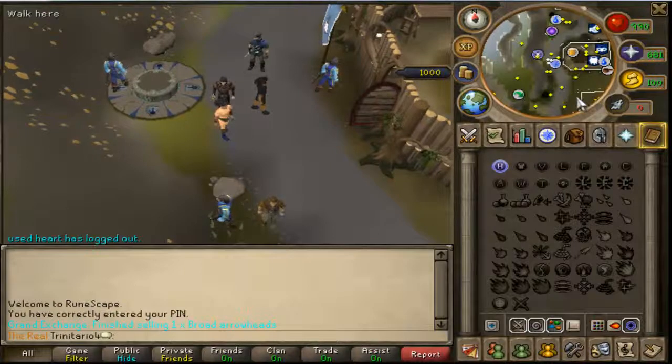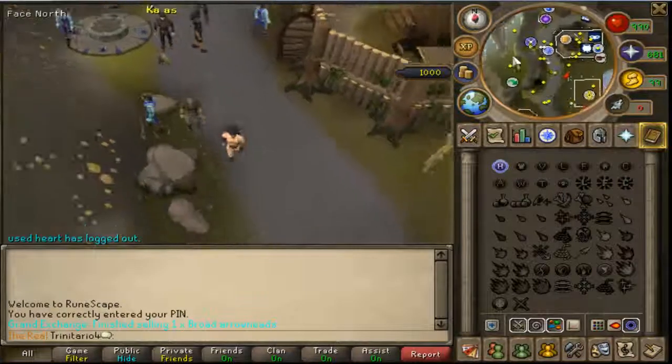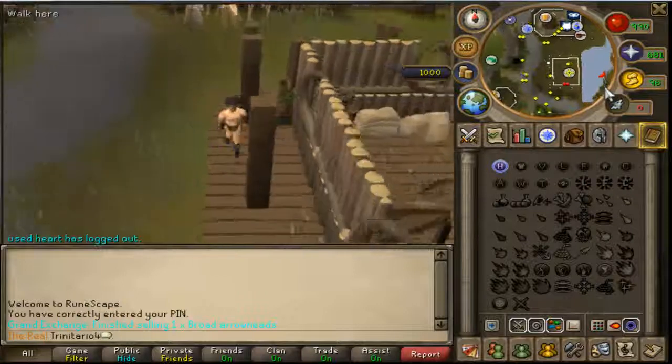So now that we are here at Camelot, just run down south and cross the bridge.